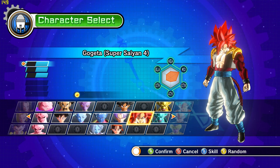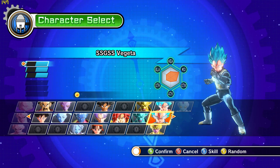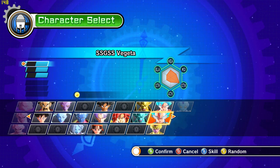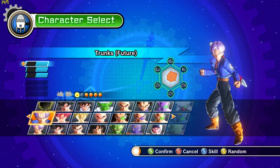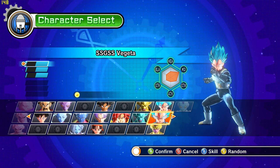You can also collect the Dragon Balls and unlock more characters. As you can see, I haven't unlocked everybody. Look at that — Super Saiyan God. They look sick. You've got your regular red hair, and here he's already Super Saiyan God. And here's Golden Frieza.